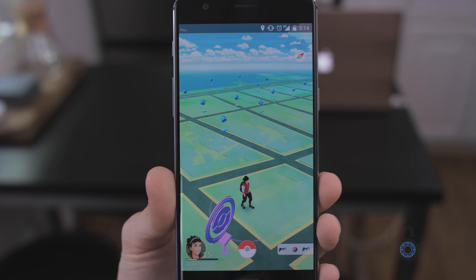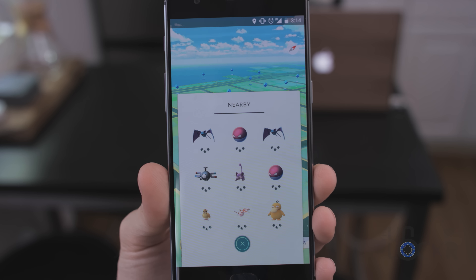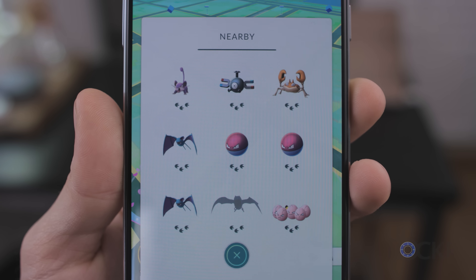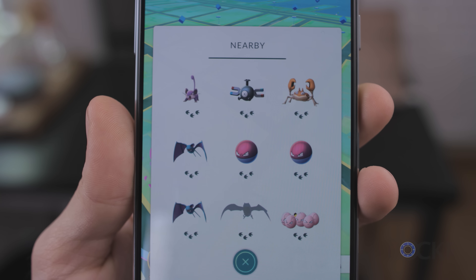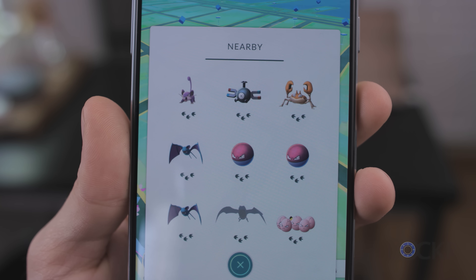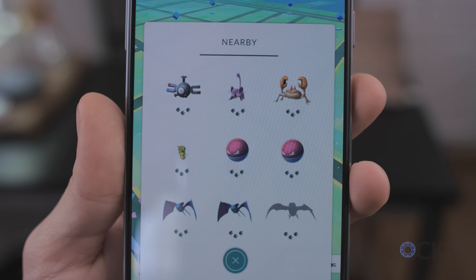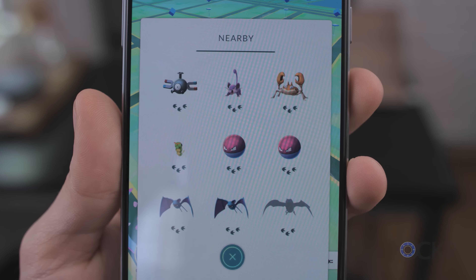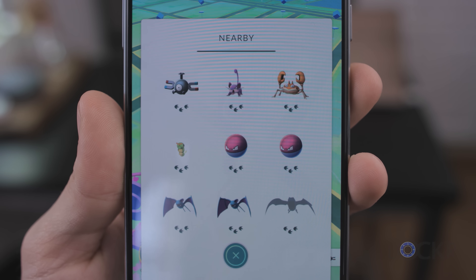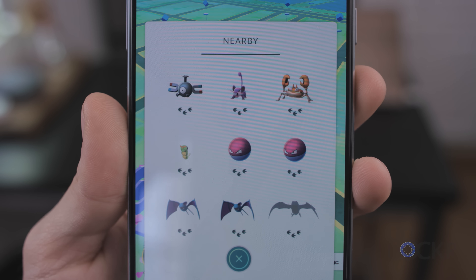Did you ever wonder what that little bar on the bottom right of the screen was for? I knew it had something to do with tracking Pokemon, but it's not very easy to understand. When you tap that button, you're presented with a grid of the nine closest Pokemon. The top-left of the grid is the closest Pokemon to you, and the bottom-right is the furthest. While wandering around with this open, you'll notice Pokemon swap positions — if one moves up in the list you're getting closer, if it moves down you're moving away and need to change direction. It's trial and error, but it has been shown to help people find specific Pokemon they need.